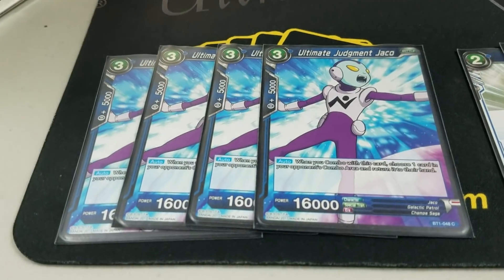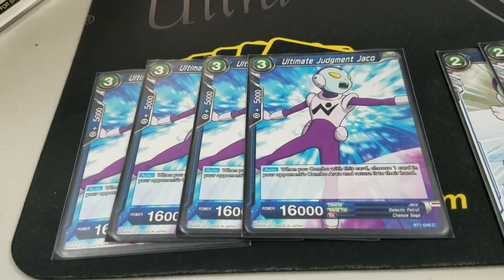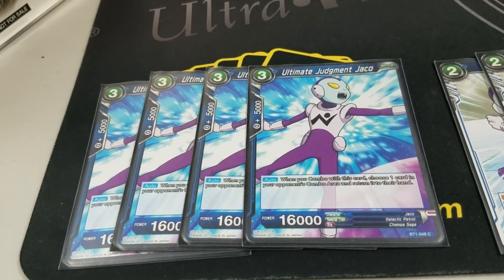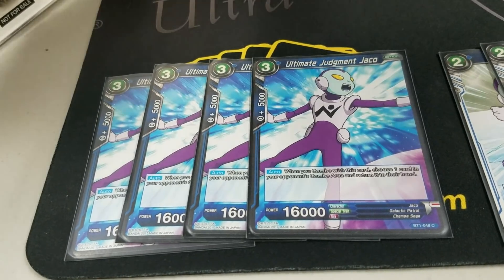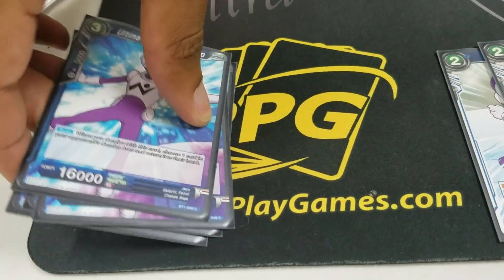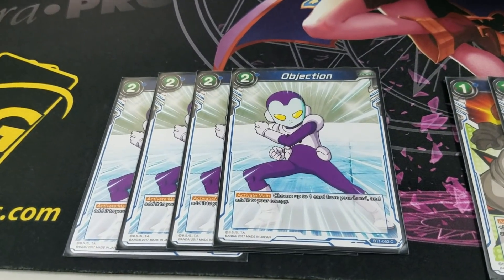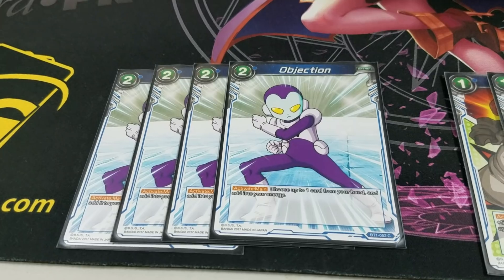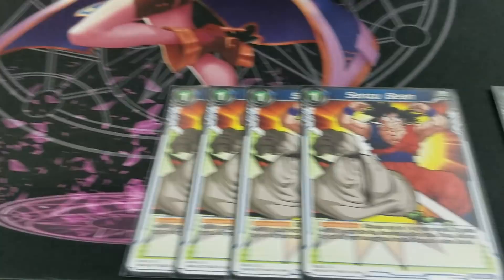Next card is Ultimate Judgement Jocko. I'm seriously considering — I don't know, I'm having 50-50 mixed feelings on this because it's good against Vegeta, but with Cell running around it's just a free 5k boost. So I love this guy so much I actually decided to play the next card going on — Subjection. It's really good, I'm just thankful I saw it today early game. I wouldn't play it again though.